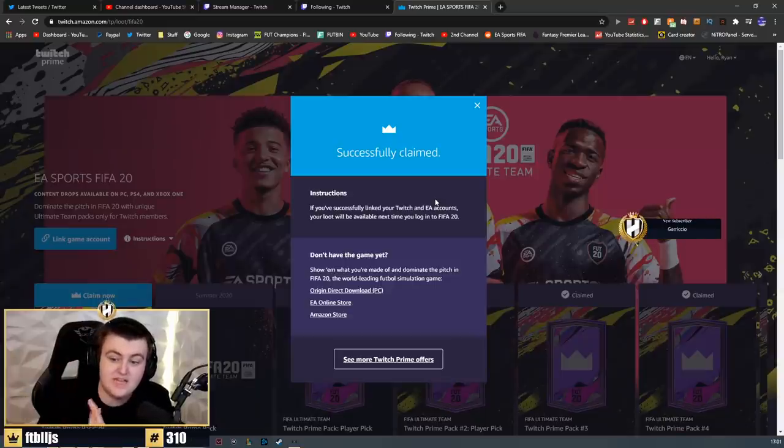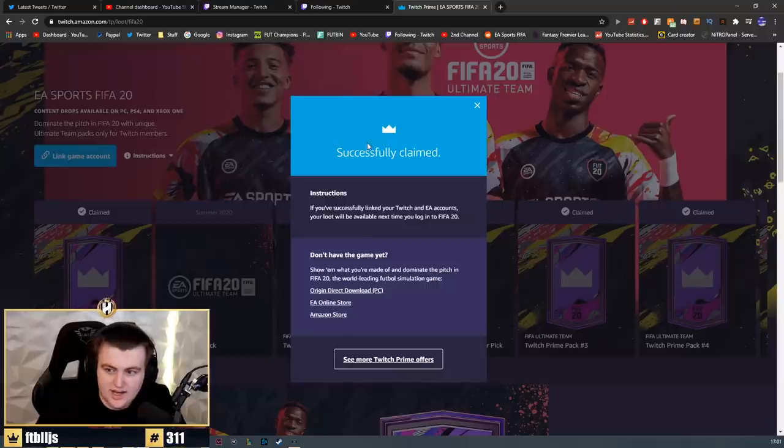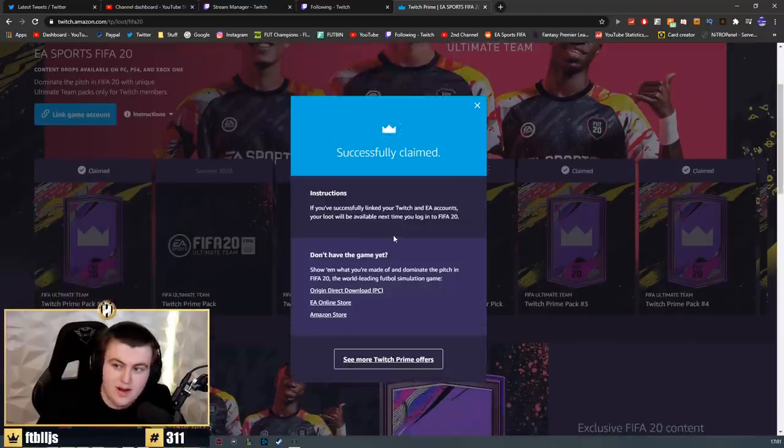Once done, you'll get a successfully claimed tab here to say you've successfully claimed your pack. I had to claim the fifth one, which I'd already claimed, but sometimes it tells you to claim it again. You can click claim now — successfully claimed on Twitch Prime Pack number six.